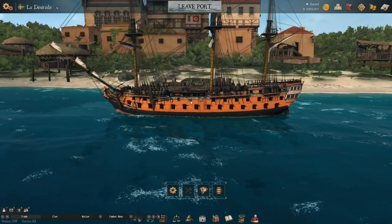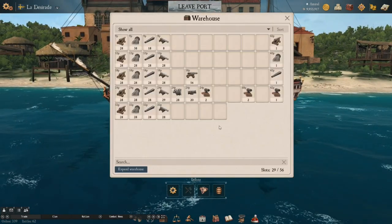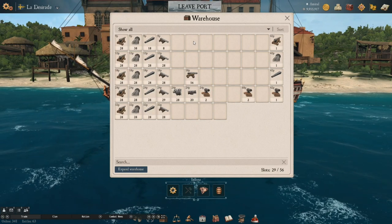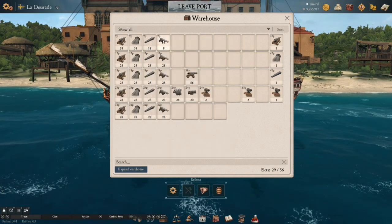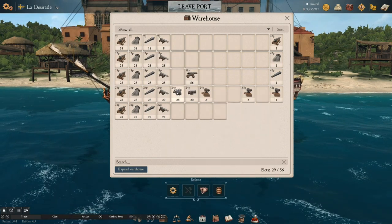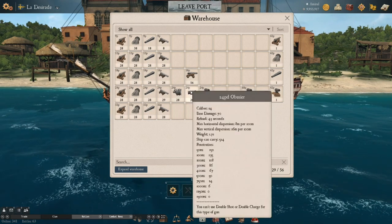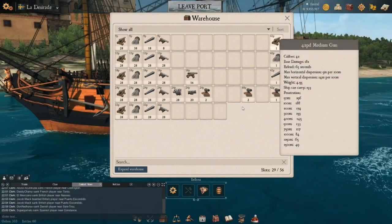Let's get started. These are your cannons — we have mediums, longs, bloomfields, navy guns, some poods, congreaves, the abuziers, and the carronades. I'm pulling your attention over here — I'm hovering over the 42-pound medium cannon and we're going to explain what all these numbers mean.